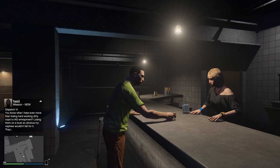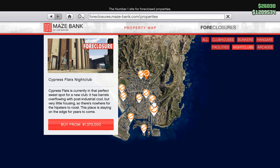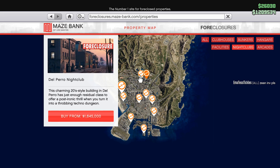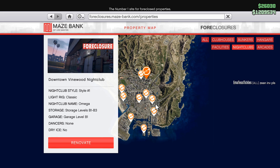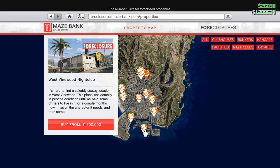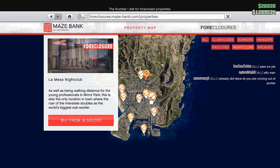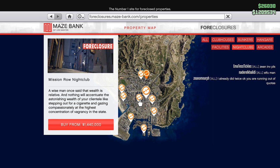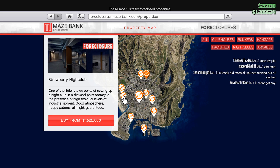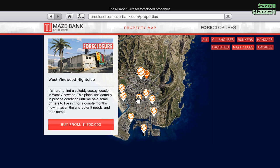The first thing we should talk about is the location. For the most part, nightclubs generally increase in price the higher up the map you go. If you want a really cheap nightclub, buy one at the bottom of the map, but I wouldn't recommend that. Most of the nightclub sell missions are out in Sandy Shores, so basically the further north your nightclub is, the better. I have both of the Vinewood nightclubs and I really like the location — they're right next to the highways, which makes sell missions a lot easier.